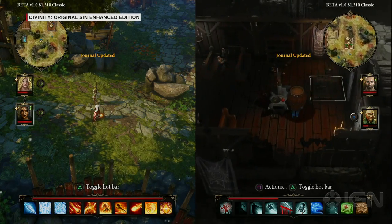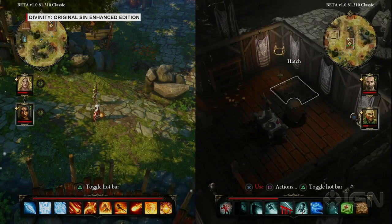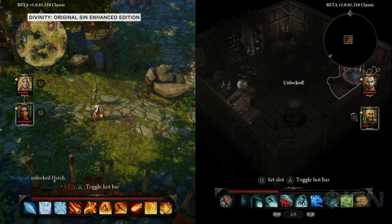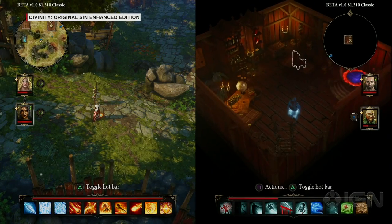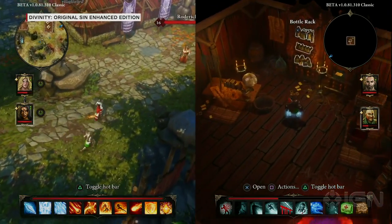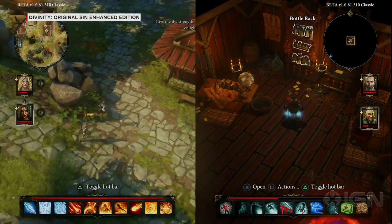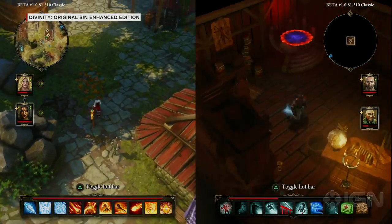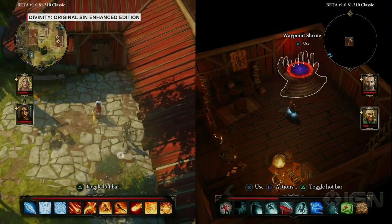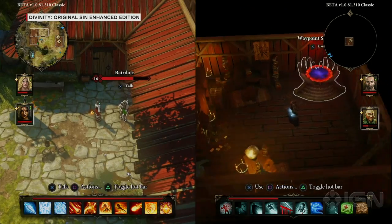Pickpocketing is based on the weight and value of items — if you steal heavy or expensive things, your target notices. So I stop at light items like a key. I've now entered his hatch successfully and can see a waypoint shrine, which can teleport you from one side of the map to a completely different side.